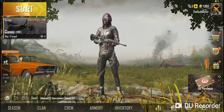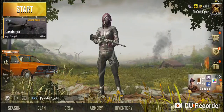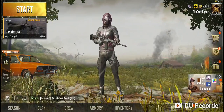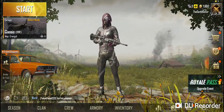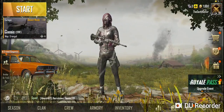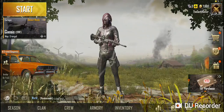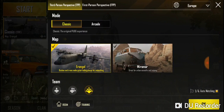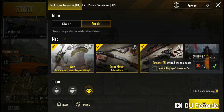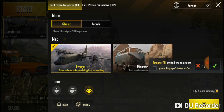I basically just want to show people that are just starting the game what the whole main screen is about. You've got your start button there — the start button starts the game. Click on there and it shows you all the game modes: you've got classic mode and arcade mode.